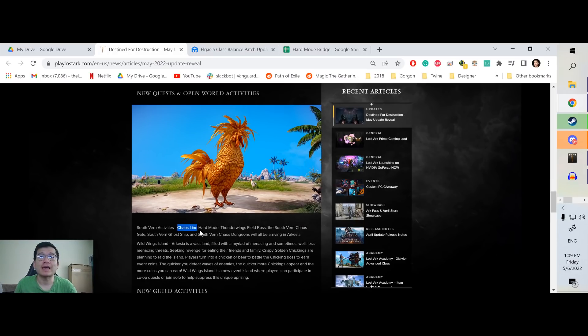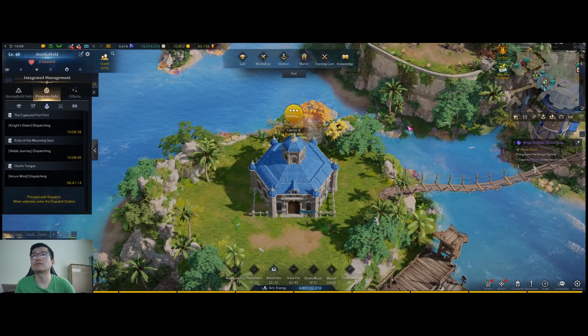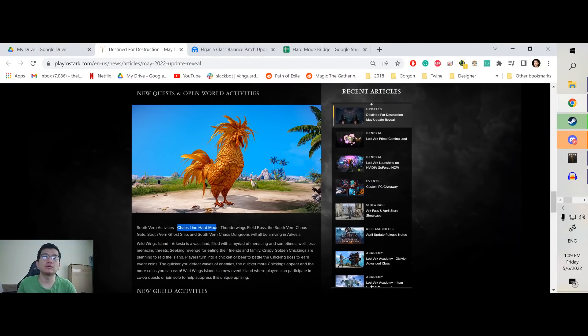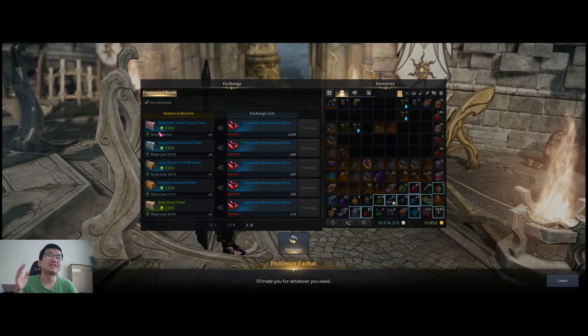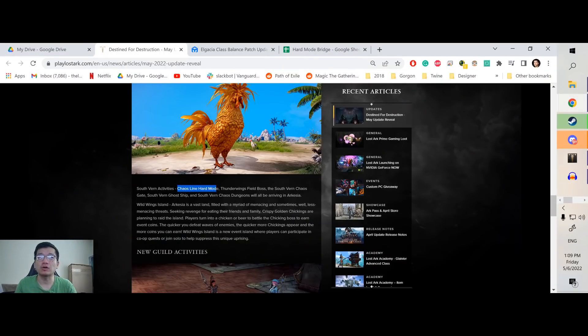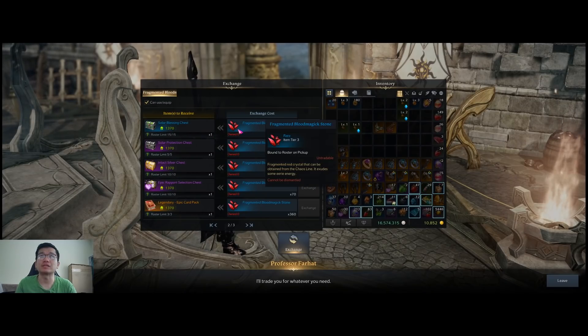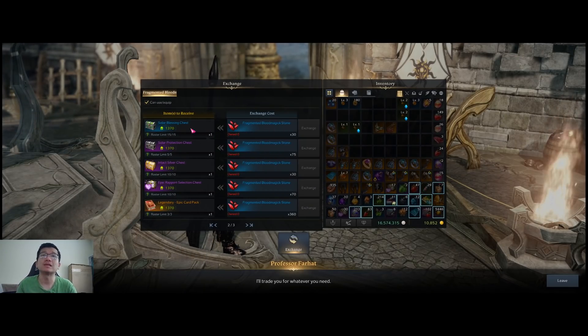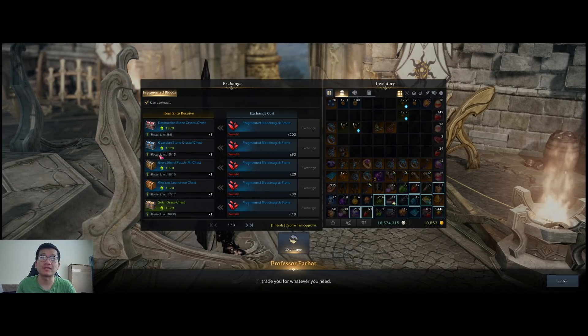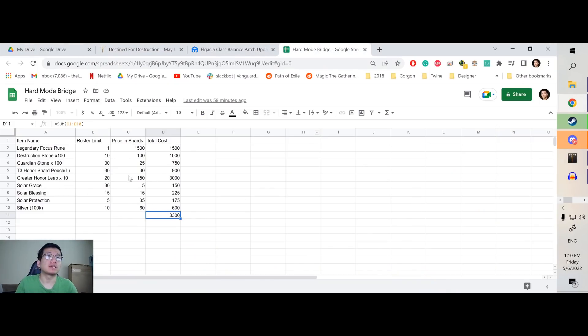South Vern Activities — Chaos Line Hard Mode. For people who don't know, Chaos Line right now is a weekly event. You can go in at 1370 for normal, and if I remember correctly, hard mode at 1415, same as Voltan. You can get a lot of rewards, but this is not going to be a weekly — once you buy out this shop, you're just done. One thing I want to warn you: do not stockpile this material ahead of time, because for the hard mode you're going to get a different currency — a purple currency with its own version of the shop. You don't have to rush this; it's more like an island where once you buy out everything, you just run out of things to buy.